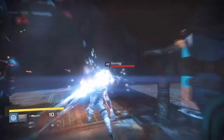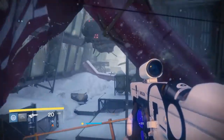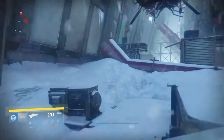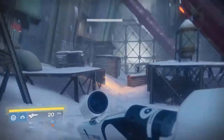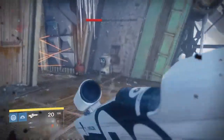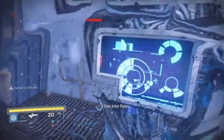Just ignore the enemies again — there are so many enemies around you. Kill this van real quick. Once you arrive here, a ship will spawn in front of you. Now go here and go all the way back. You have to have the Splicer Intel Relay and you have to use it right here — use the Intel Relay.